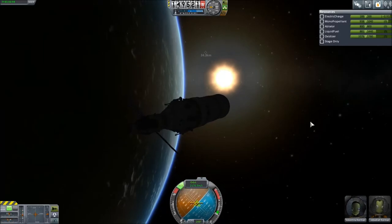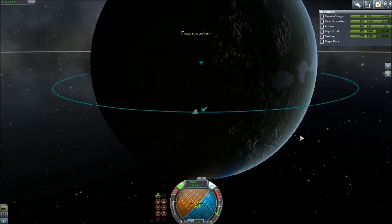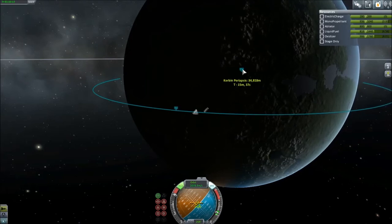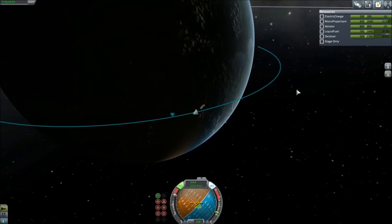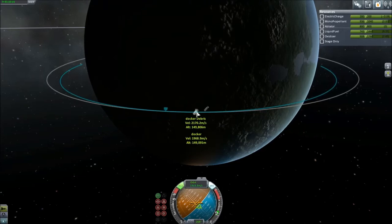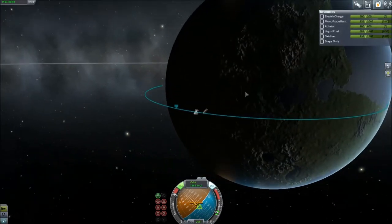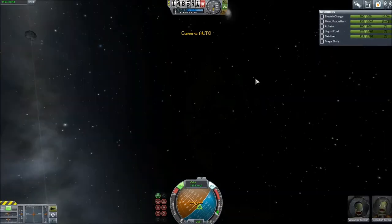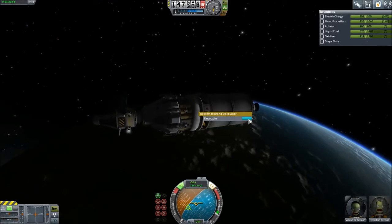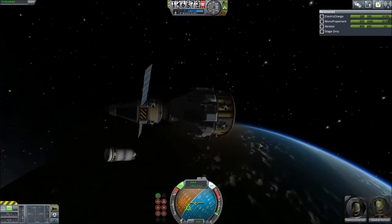Just turn it around now and we'll start bringing it back in. I think I've actually got a pretty good point here - I'm coming down pretty much over the largest land chunk. It's right about here - I'll make a quick save. I am not afraid to say that I have before made mistakes. Let's time accelerate and bring this bad boy in. I don't think I need this big fuel tank anymore - let's spin and get rid of that. Don't want that thing crashing into me now.